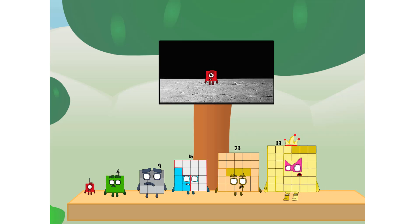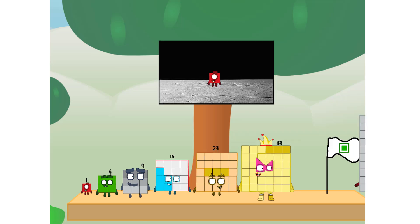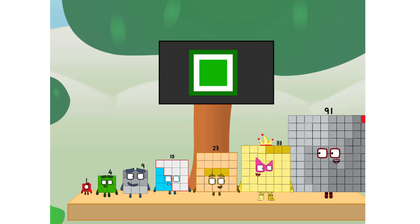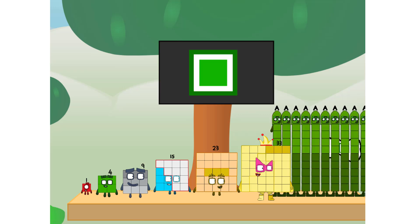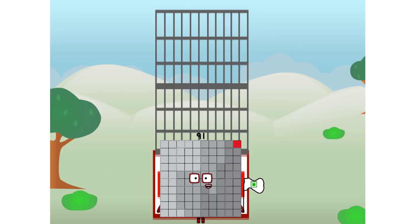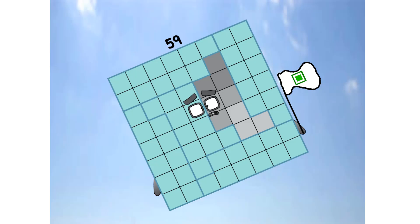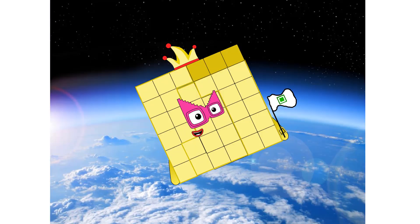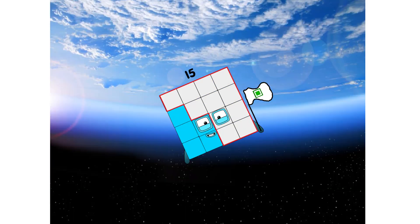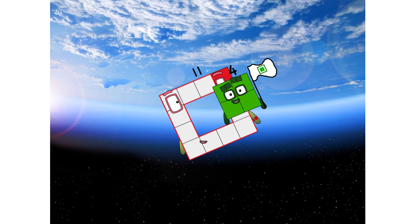My goodness, we have a problem — I forgot the flag! Don't worry, little one, I'll take care of this. Let's go! And I promise — no rockets! Square power only. Ah, ah, ah — Choo! Ah, Choo! Ah! Choo! Ah, ah, Choo!